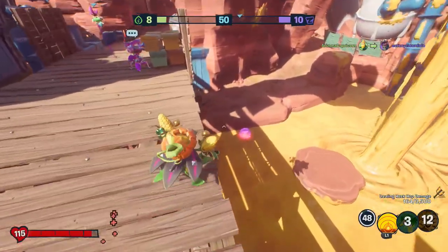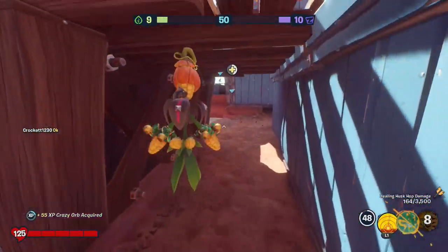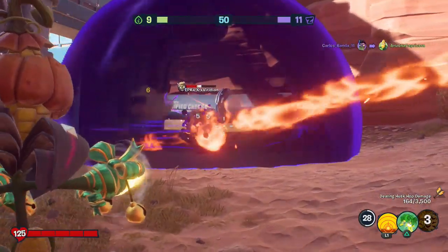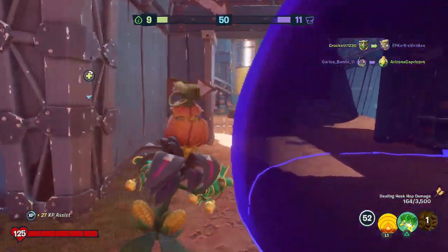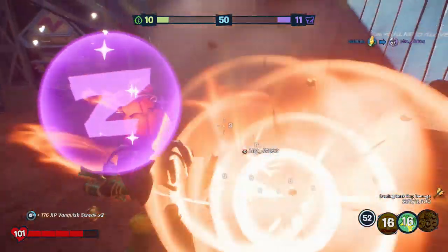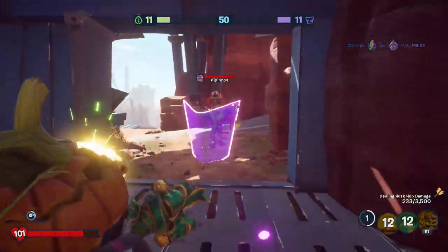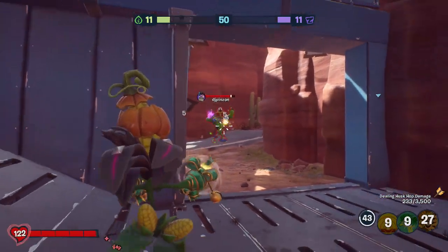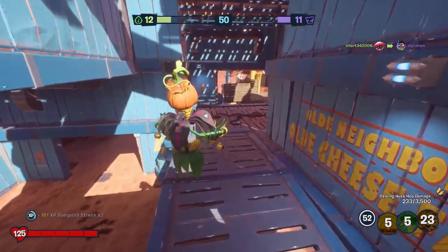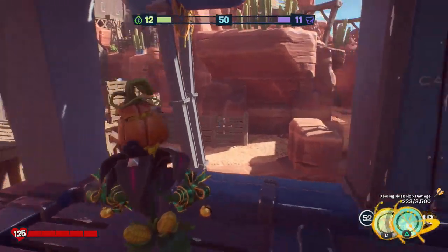There's an orb down here. Maybe if I collect enough of these, I might be able to get a bulb — that would be good. Okay, this guy down here — make sure to get him. I'll grab that and then throw this down. Husk Hop over you before you notice me — thank you! Now things are starting to go well. It's his Super Brains again — I didn't land any of those directly, but we still got the vanquish. That was nice. We're doing really well in this round so far.